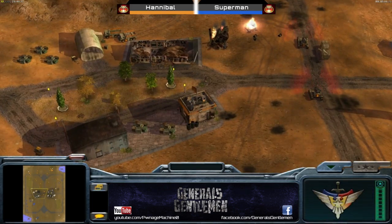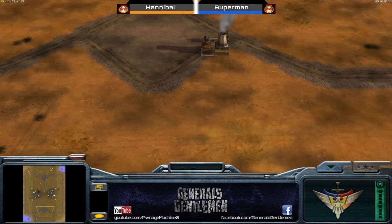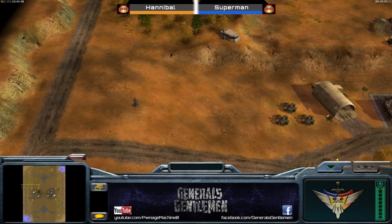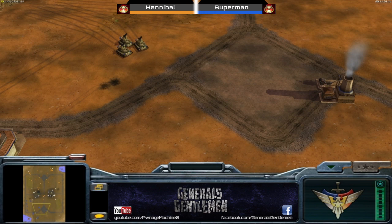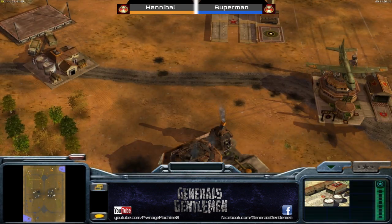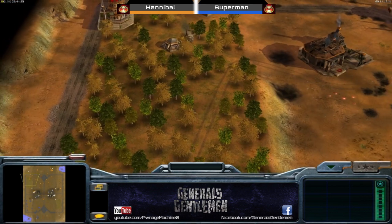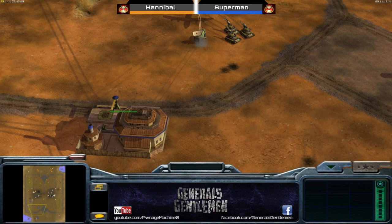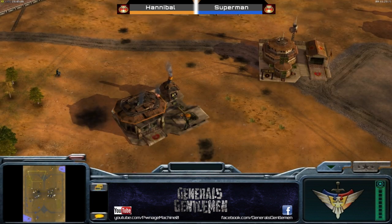No overlords, no battle masters - playing a very tricky style. Superman on the other hand is just building out these Overlords and powerful ground armies. He's lost two airfields full of MiGs so far and it hasn't really paid off. He does have another airfield up now, so really going after this MiG strategy. Superman only has the one supply though. The Lotus from Hannibal is moving in - they can cap some important buildings. Is it another mine drop on the War Factory? It's a mine drop - the EMP is five stars so not available.